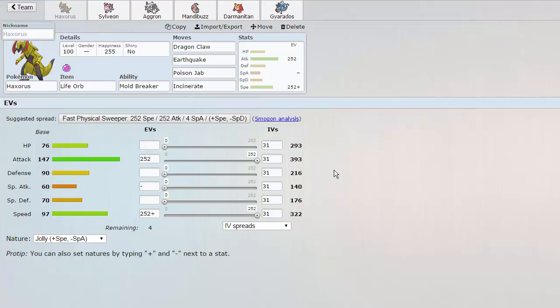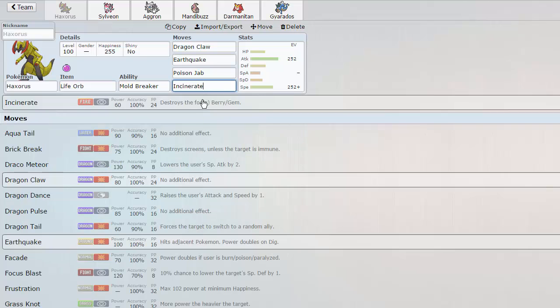It's a Life Orb set. Incinerate is to be able to OHKO Forretress after rocks, and also hits a couple of other things in the tier so it's nice to have. Of course, Dragon Claw, Earthquake, and Poison Jab are its general coverage. Most people think they can just switch into a Haxorus that's about to set up and Encore it with Whimsicott, so this thing is a big threat.